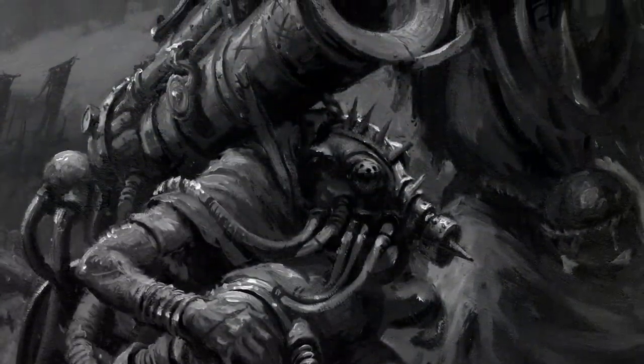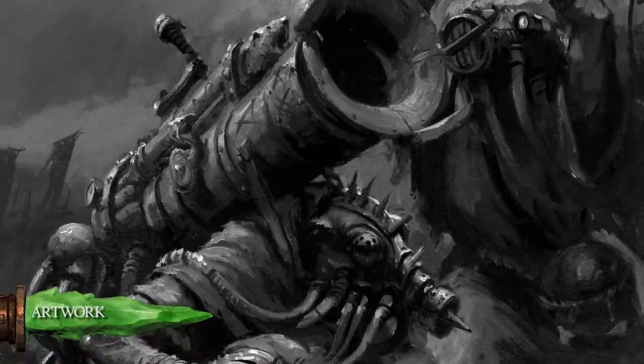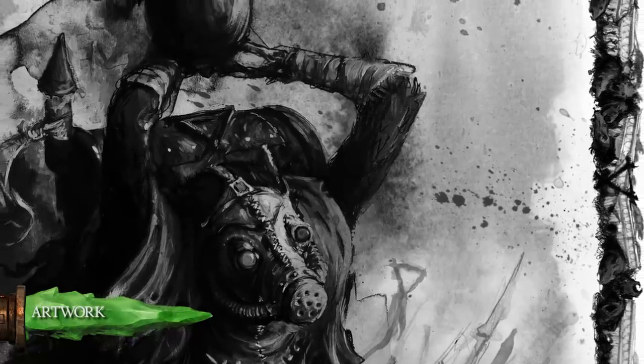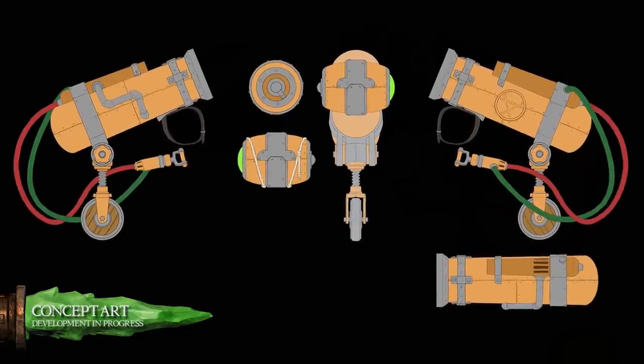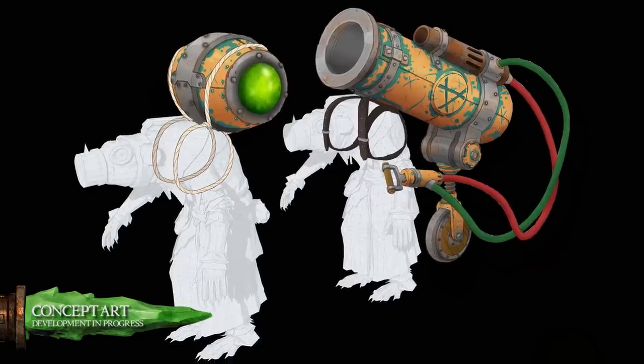The Poison Windmortar is a form of light artillery that allows a small team of globadeers, weapons specialists trained in the use of chemical warfare, to launch diabolical poison globes at the enemy. Usually operated by two individuals, this contraption requires one member to have the launcher strapped onto his back, while the other loads the ammunition.